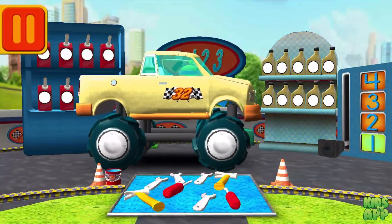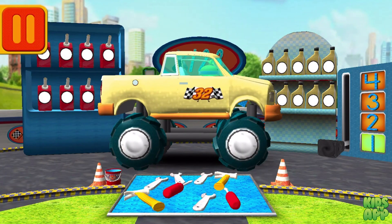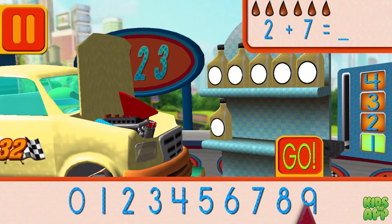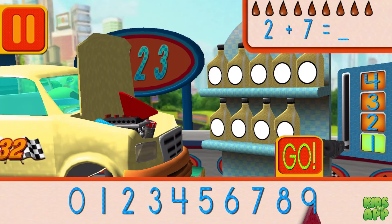This is where we take care of our car so we can get back to the track! We had two cans of oil and we added seven! How many do we have all together? Drag the arrow to the total number of cans and press go!